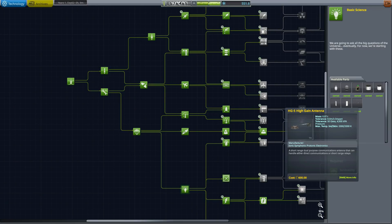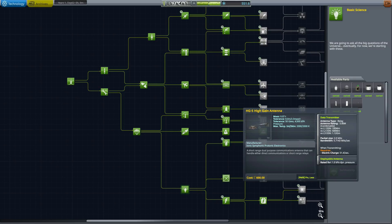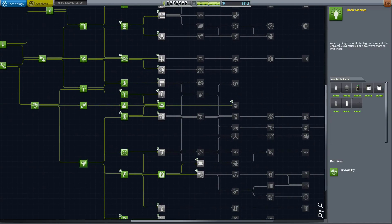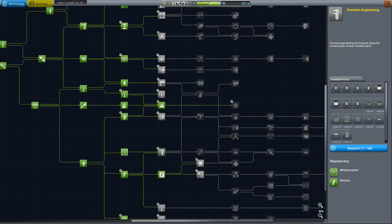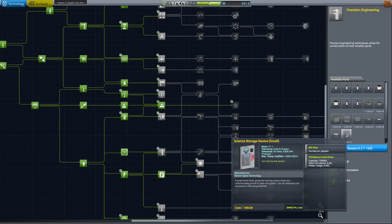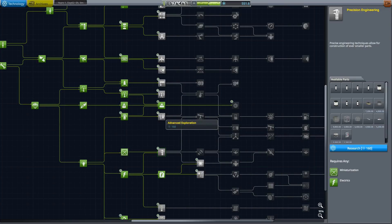Maybe the relay is too short a range? I don't know — it should be working. You guys need to tell me in the comments why we couldn't get signals for our landing stage. Anyway, that would be a good one to grab. We'll also get the science storage device, which is great for returning science from other places — much smaller than the science storage unit.